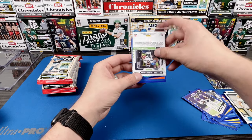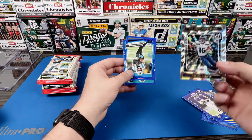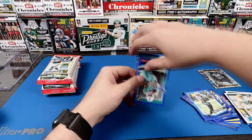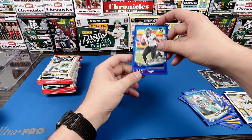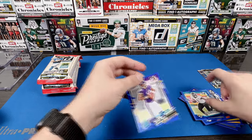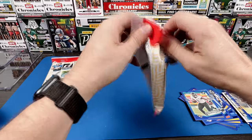Let's see what we got. Elite Series — Tyler Lockett, Tyreek Hill, not a bad one. Travis and a Jaron Hall on the rookie. All right, three packs to go, nothing of note yet.